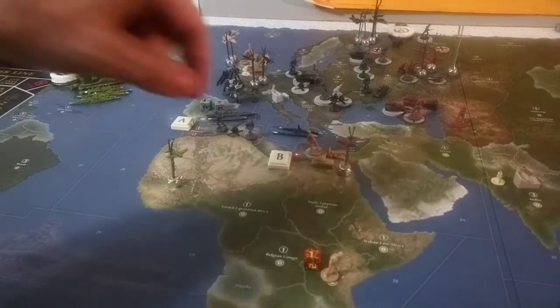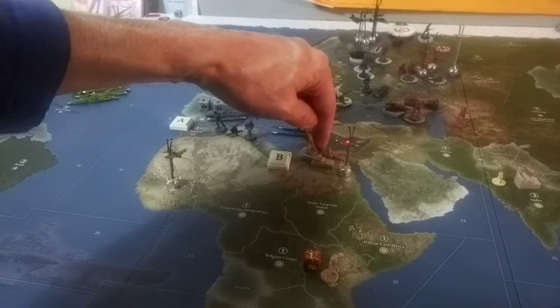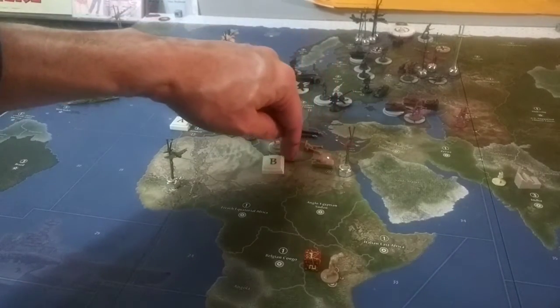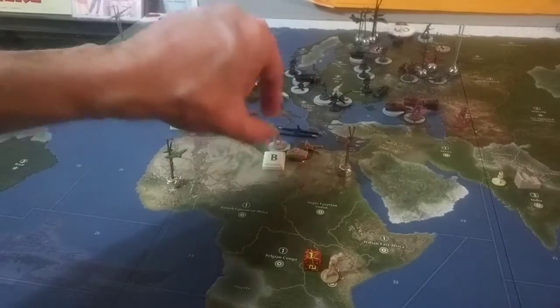Battle B in Libya where it's empty — from Egypt all my ground forces are coming in: three infantry, artillery, and my tank. Taking that instantly.